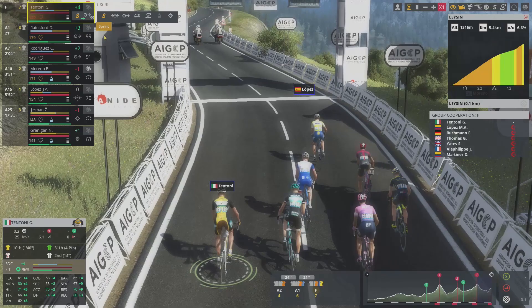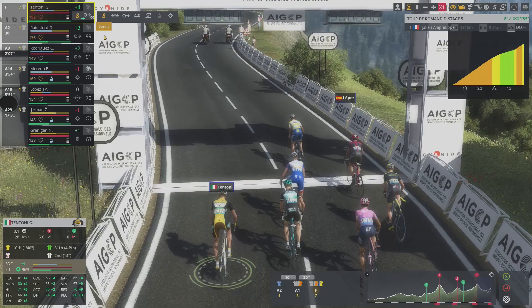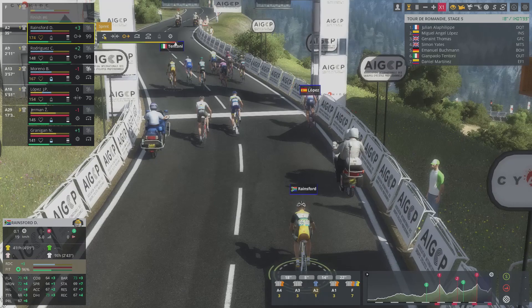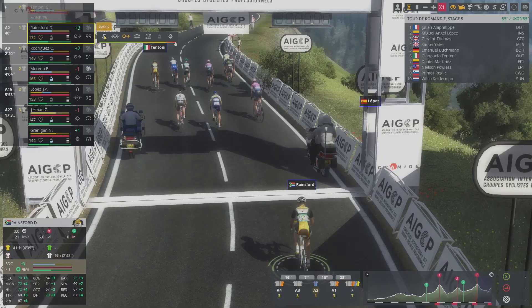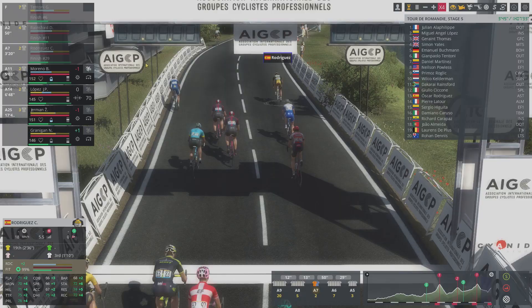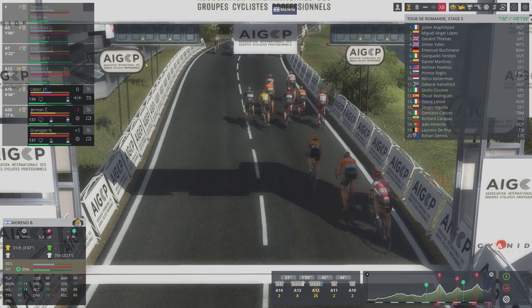That's Alaphilippe for you. A great sprint result there. In the top seven: Lopez, Thomas, Yates, Bookman, Tintoni, and Martinez. Then we see gaps — the next three: Pallas, Roglic, Kelderman, then Rainsford in 11th. Good result there. Rodriguez finishes 29th on the stage, and Moreno is also well placed.